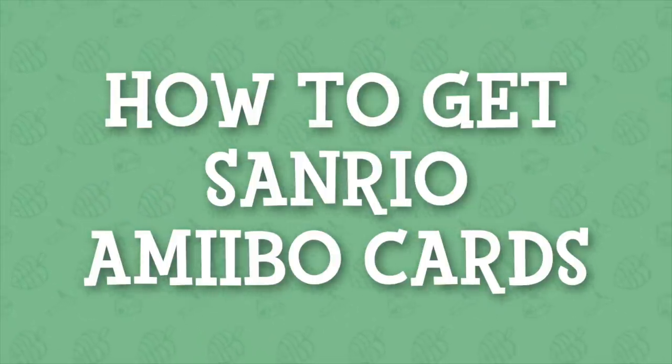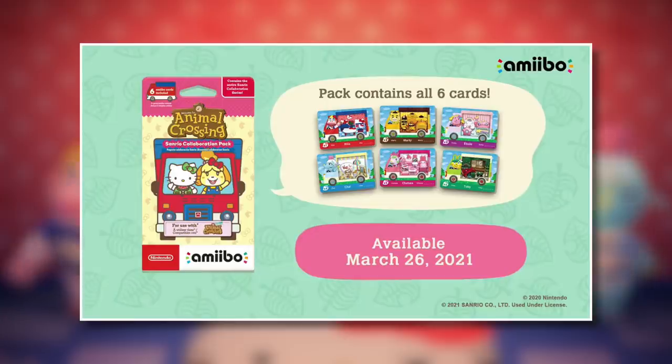How to get Sanrio Amiibo cards. Animal Crossing Sanrio Amiibo cards for New Horizons will be releasing on March the 26th, and from that date onwards they'll become available in the United States, Canada, Australia, Europe and more.